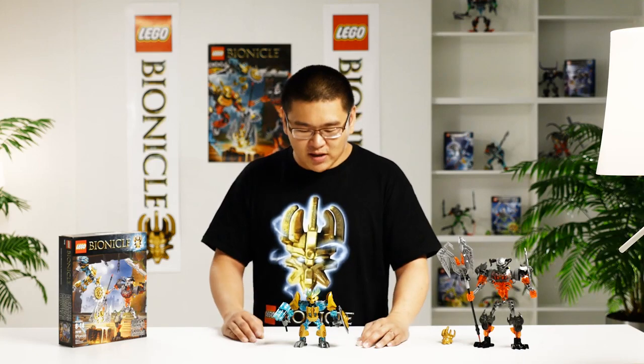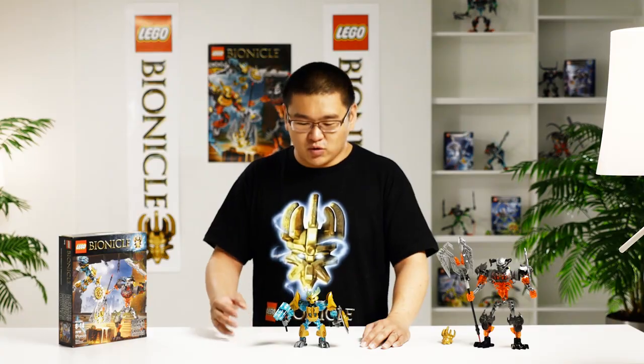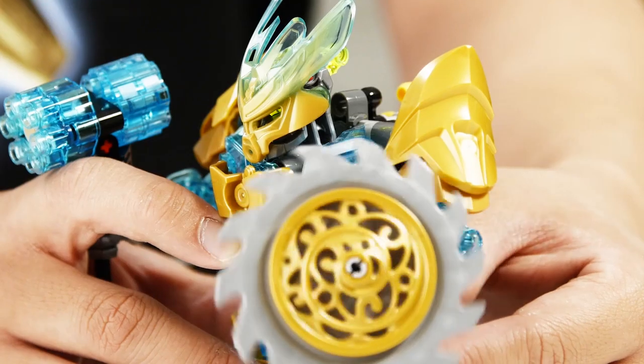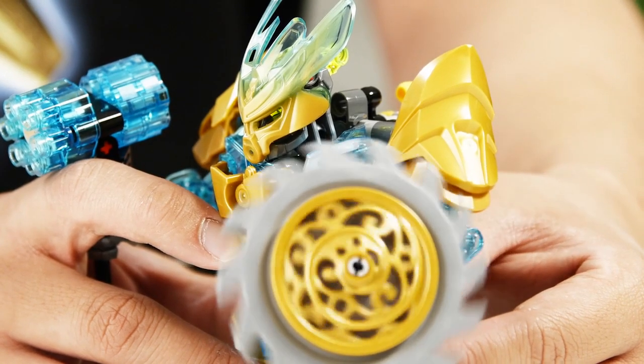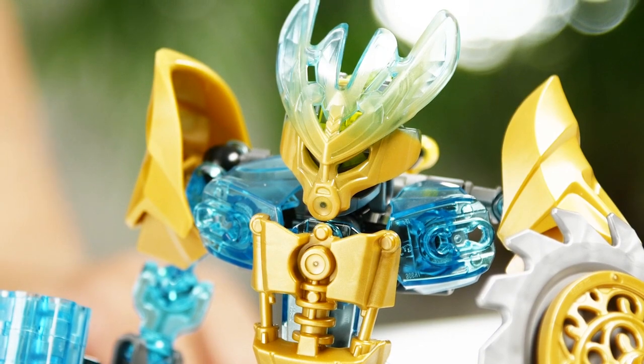Here we have Ikimu, the Mask Maker. His ability is to create different masks and he will use his elemental hammer to craft this mask. He also has a unique royal shield and royal armor on his shoulders to represent how important he is.